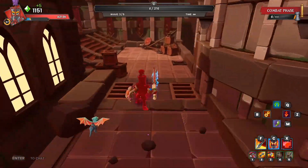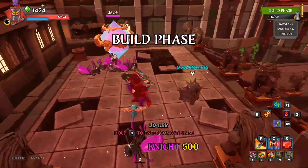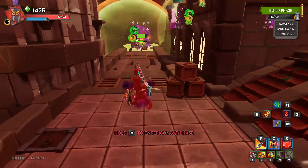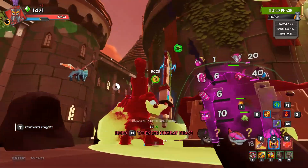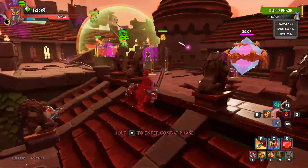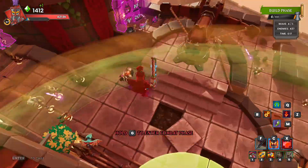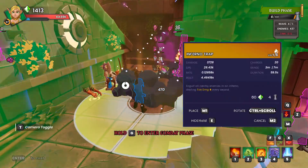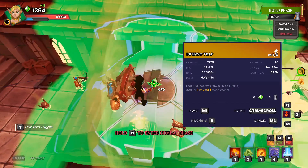I've lost some defensive units somewhere — I went from having 2 to having 6, so one of my traps got destroyed. I want to look around, not fall off the edge. All my traps are fine here. I lost the Inferno trap right here, so let's move it closer — let's do it here, remove the old one, and put another Inferno.